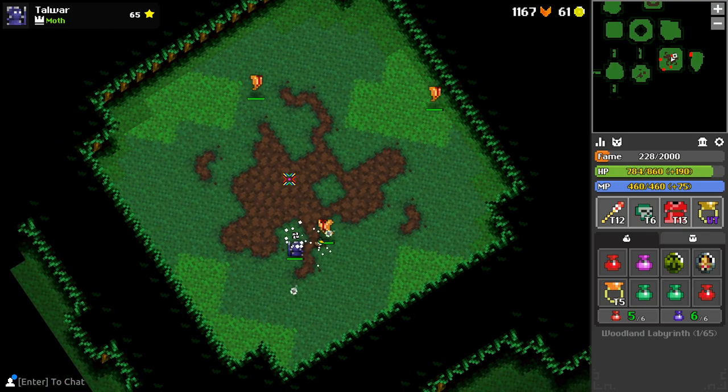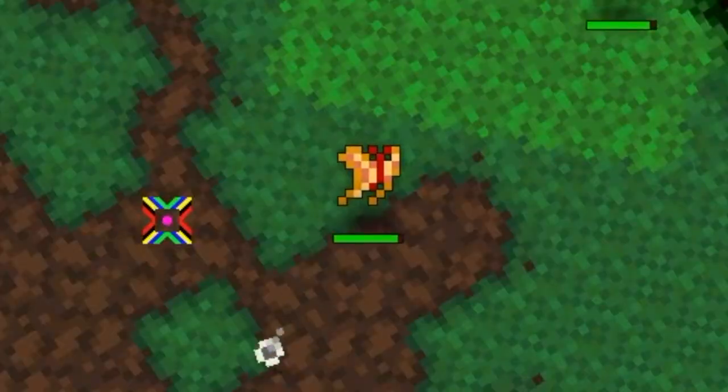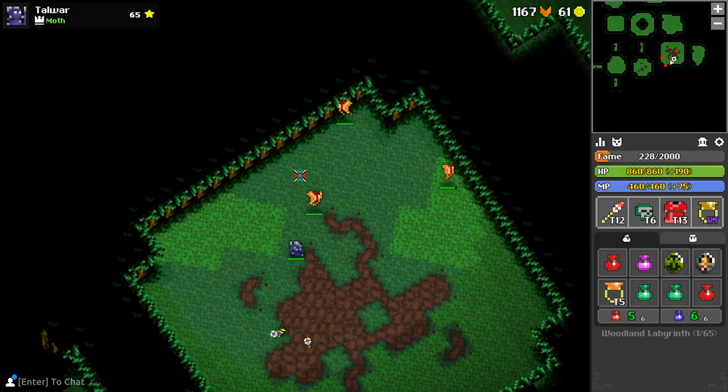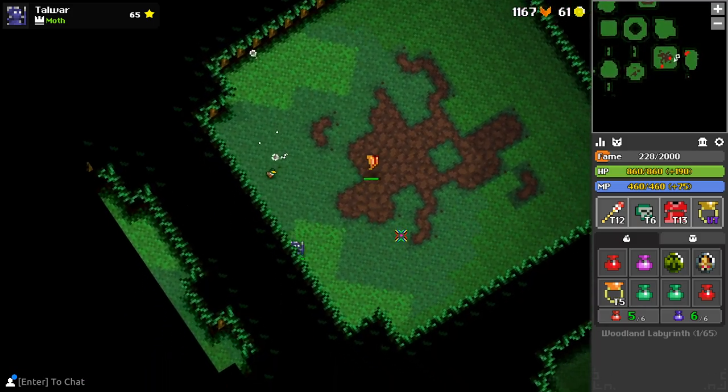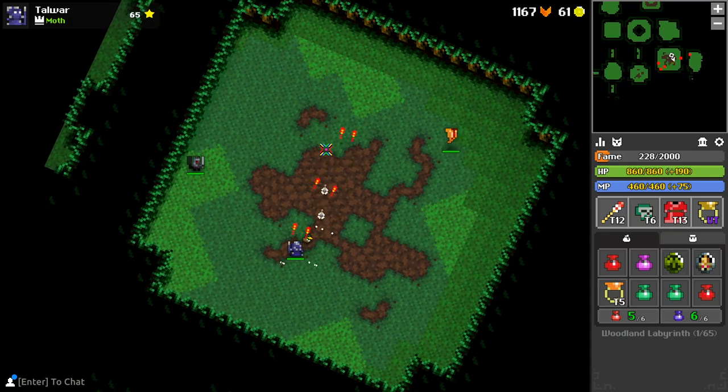Finally, we have the Micro Megamoth Sentinel, my least favorite enemy because they confuse. When you get close, they'll home in on you with 80 damage and 0.9 seconds of confusion, should you happen to get hit. They're easy to take out one at a time, but when there's a lot of them...